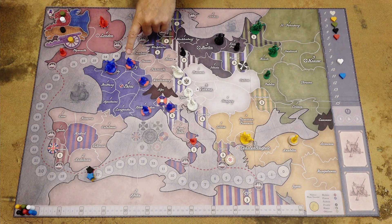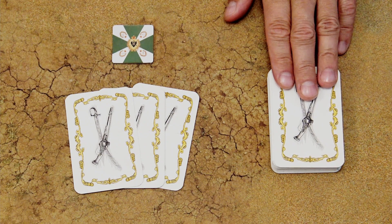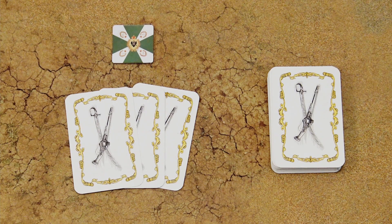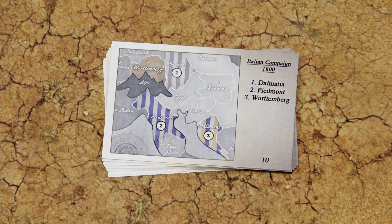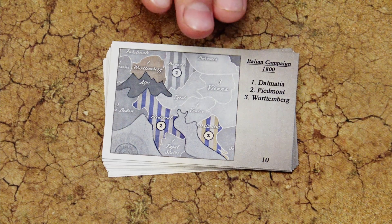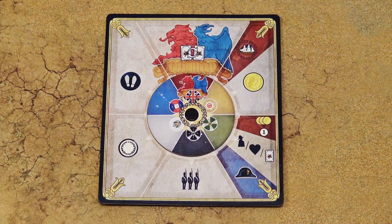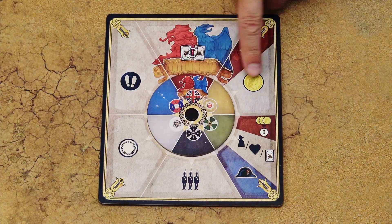Place all the generals and all the units and garrisons as indicated in the scenario. Shuffle the deck of battle cards and, as determined by the scenario, distribute the given number of cards to each nation — not to the players, to the nations. Place the deck of remaining battle cards next to the game board. In a two player or solo game, also prepare the Napoleon's deck, which determines the movement of Napoleon's army. Finally, place this rondel next to the game board; it will be the central mechanism that determines the action for each nation.